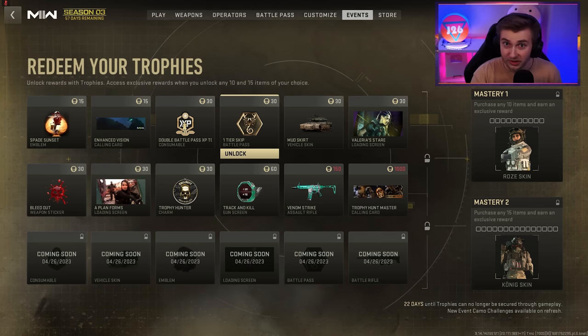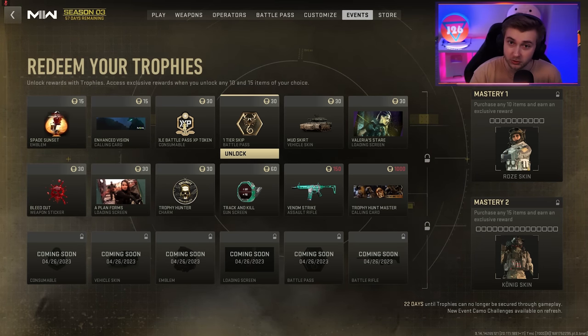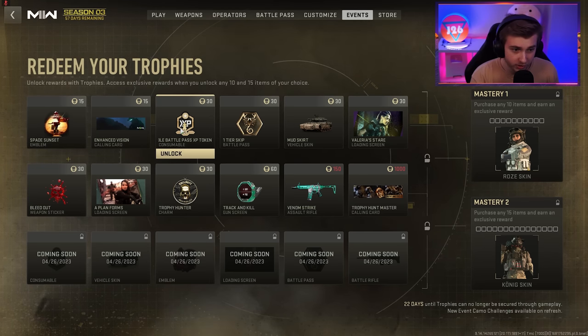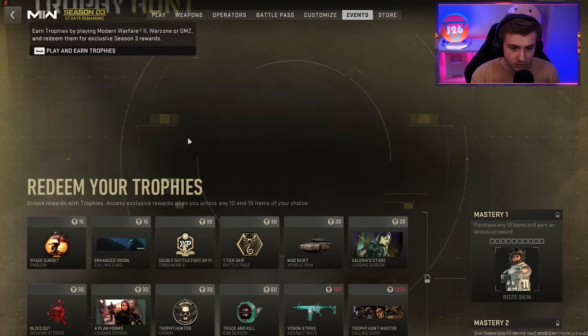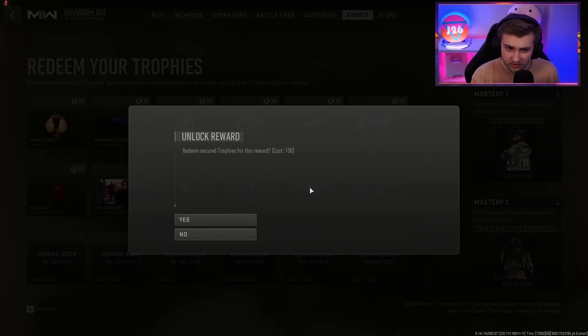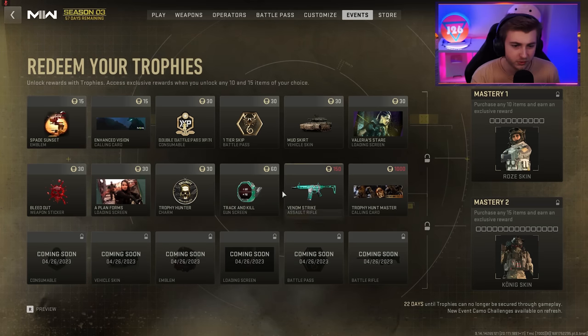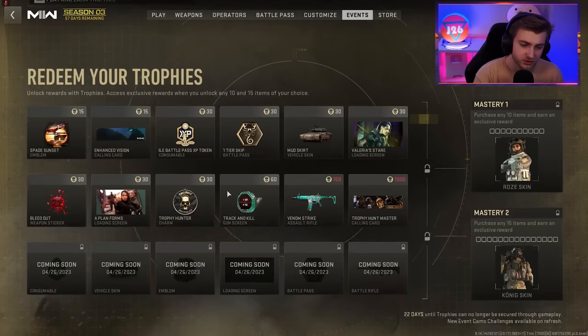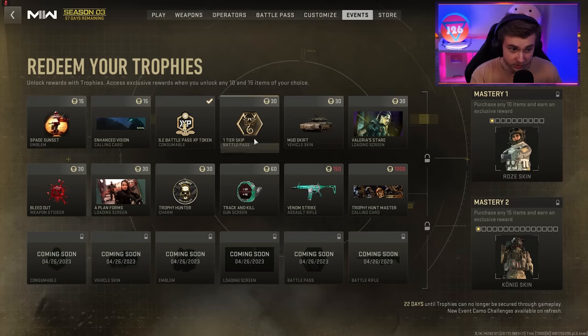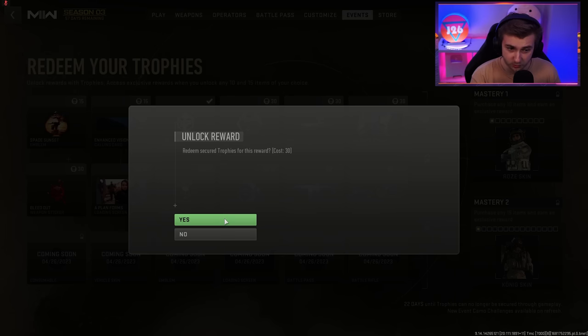That can help with unlocking the Intervention and the new marksman rifle that's also broken and you can't get camos for. But since I do have these 150 tokens, let me go ahead and grab some of these. Let's go ahead and grab this battle pass XP token so that while we're doing this, we can start earning some battle pass XP, and I'll get a tier skip as well.